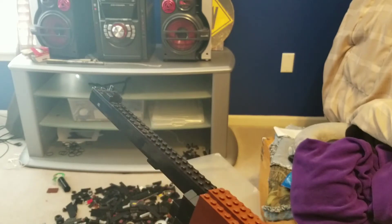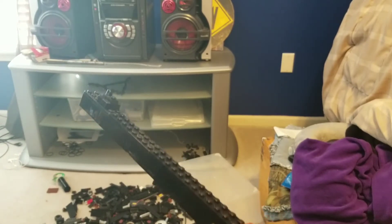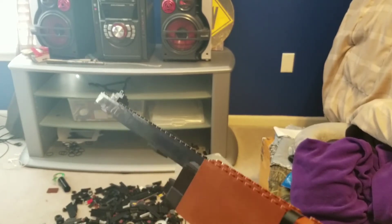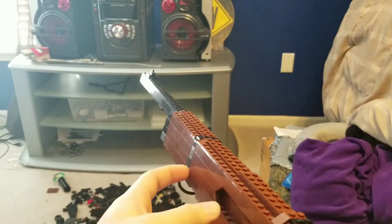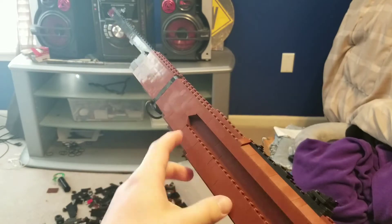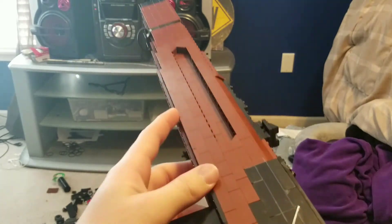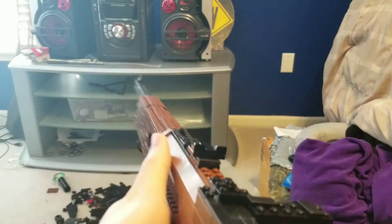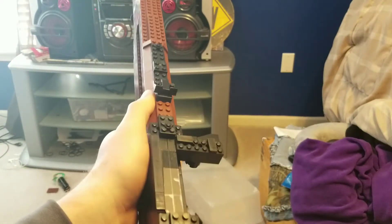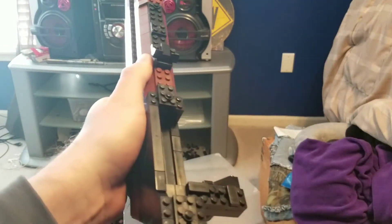Starting off, we'll take a gander at the front of the gun. There's the muzzle with the front iron sight, the sling mount band that goes around the wooden stock, and of course the stock, adjustable rear sights, the bolt handle, and bolt.